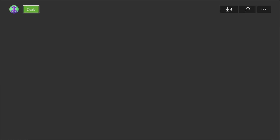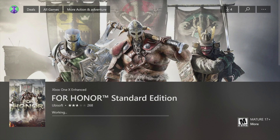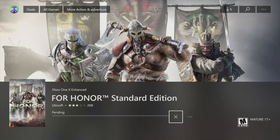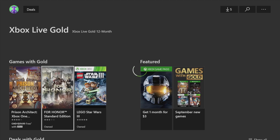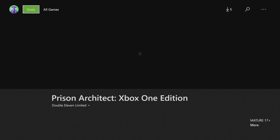Let's go to the second one — For Honor. Click 'Get' and right away we can see it starts downloading. I'll go to the next game and then we'll go back to see how big these games are and how long they'll actually take to download and install.